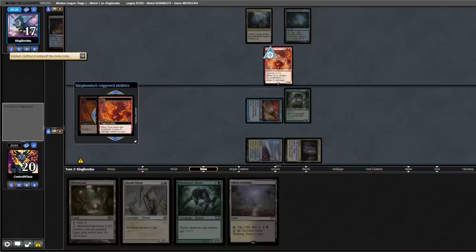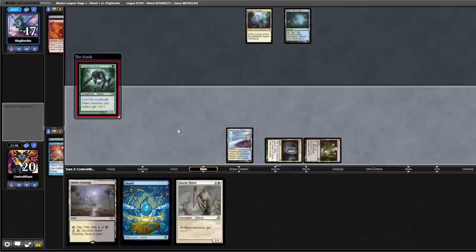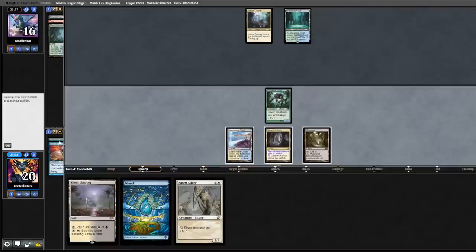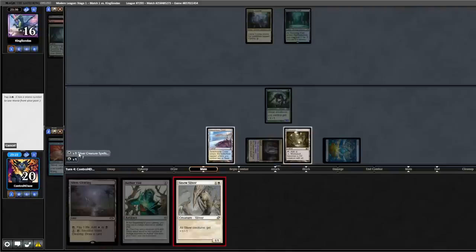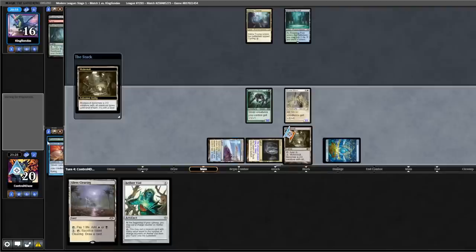Opponent fetches a Triome, then Misty Rainforest into a Fury, discarding Violent Outburst — we're playing against Rhinos here. We drew a basic island and we're going to play out our Mutavault. Back to our Predatory Sliver. Opponent fetches a Breeding Pool tapped. Appears our opponent misses their land drop. We play out our basic island and lead on the Sinew Sliver. We are getting big, getting chunky. Let's animate our Mutavault and swing for seven — opponent down to nine.